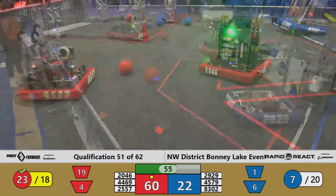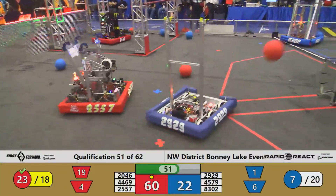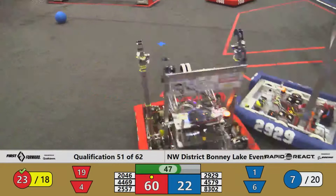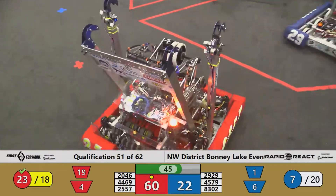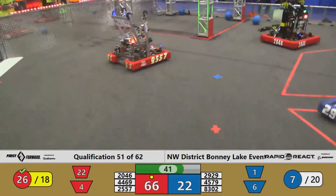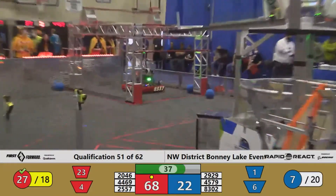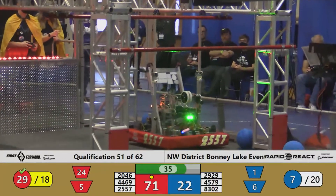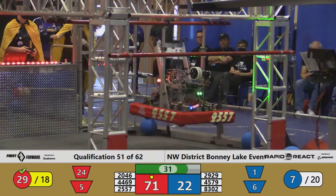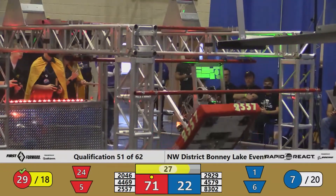Blue Alliance continuing to work on that lower hub. 45-79 in position with cargo, but having a little trouble releasing. They'll step back and give it another shot. Now they're lined back up, and it is short — no good there. Beamer team also looking to ferry some cargo over to their human player in the terminal. They've got one, now off in search of a second. Beamer team using that terminal as designed — nice work by the young team taking advantage of the entire game field.